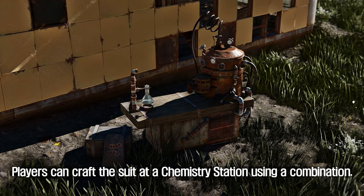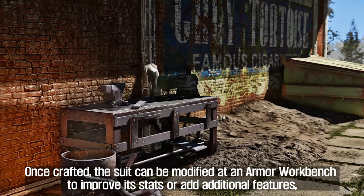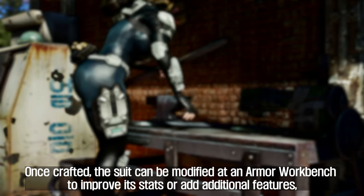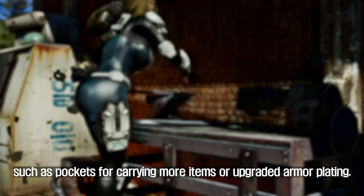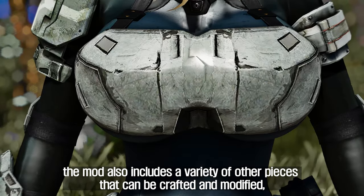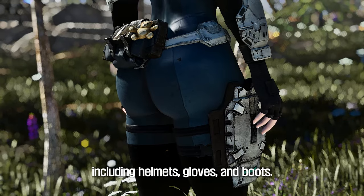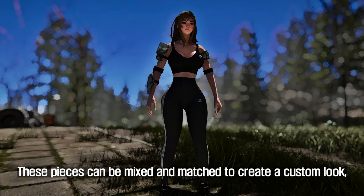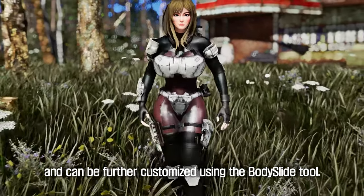Players can craft the suit at a chemistry station. Once crafted, the suit can be modified at an armor workbench to improve its stats or add additional features, such as pockets for carrying more items or upgraded armor plating. In addition to the basic Vault Tech suit, the mod also includes a variety of other pieces that can be crafted and modified, including helmets, gloves, and boots. These pieces can be mixed and matched to create a custom look, and can be further customized using the body slide tool.